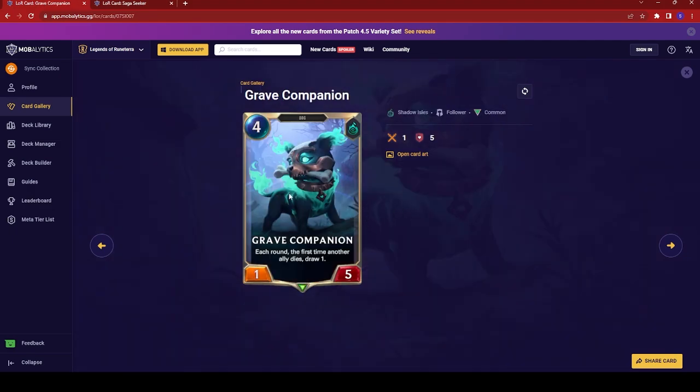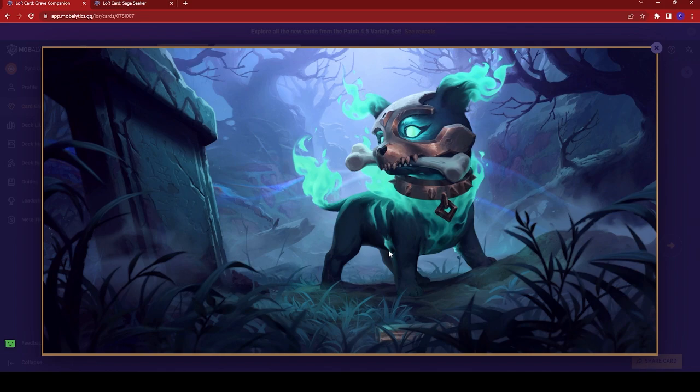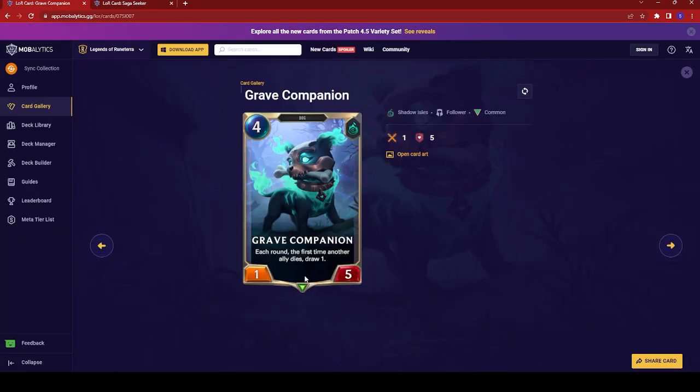Next up we have Grave Companion — a very adorable looking card with the classification of dog. It's a four-cost 1/5. Each round, the first time another ally dies, draw one — so a good draw engine. Very adorable little card. Although, it's actually pretty sad because it looks like he wants to play fetch but he's looking at a tombstone. Who knows if his master is buried there and he's just been waiting to play fetch for all eternity. Very cute, but also potentially very sad. Definitely helps you out if you need more draw — could be very good for Shadow Isles decks such as Thresh or Quinn.